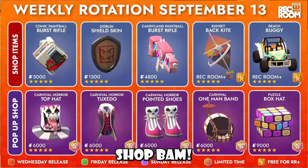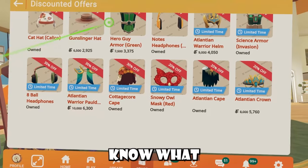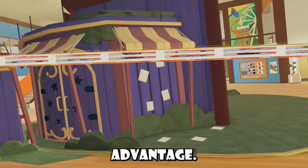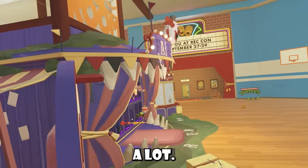New rec center shop — bam! Weekly rotation image — what do you guys think? And in case you guys haven't seen, we have new discounted offers. If you don't know what these are, they're basically items that are like 50% off, so take advantage. And of course, props to the team who made this weekly shop this week — it's really decorated and I like it a lot.